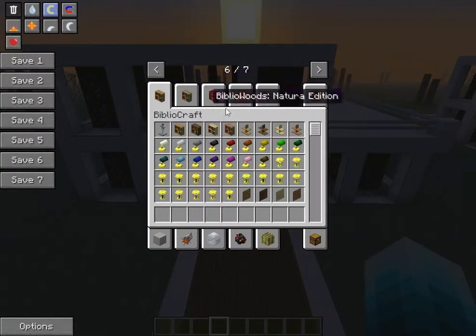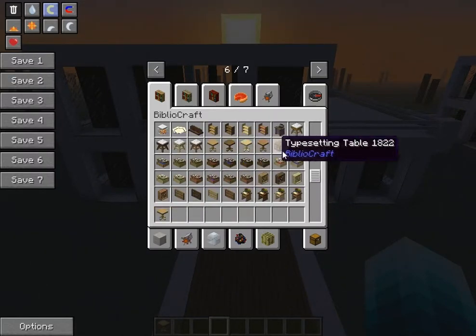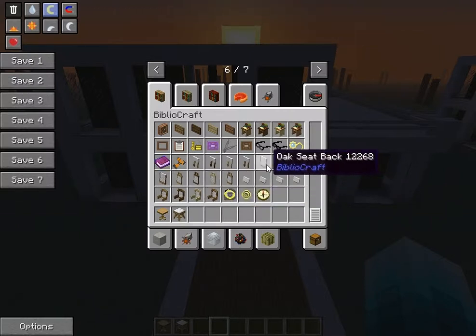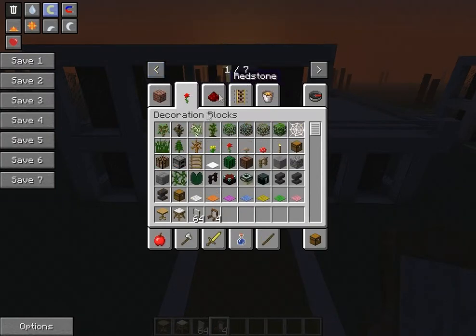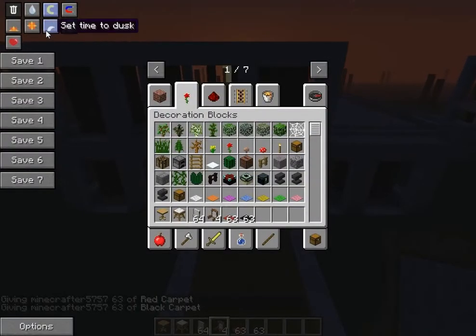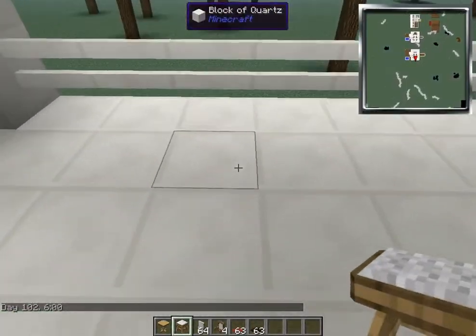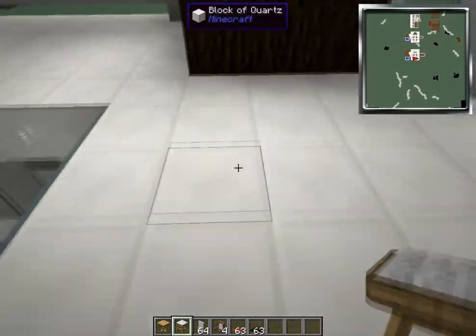I'm going to start off with BiblioCraft. Get an oak table, some oak seats, a lot of these oak seat backs, and only about four of these. Whatever carpet type you want for the back of the chairs and the tablecloth — I'm going to do red and black. We're going to start up here and I'll continue with what I was saying.